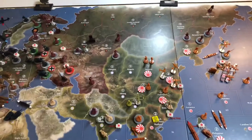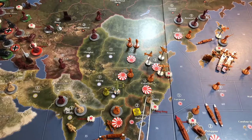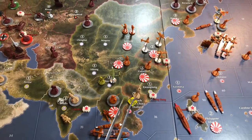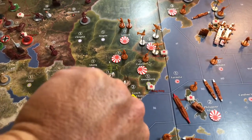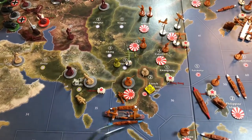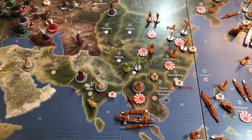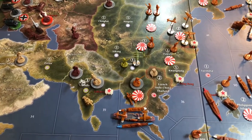There are two combat movements for this turn. One is an actual walk-in with one infantry unit from Quangtung going down to French Indochina to capture the two IPCs and the national objective. UK will gain two IPCs and Japan will lose two IPCs for the French Indochina title.